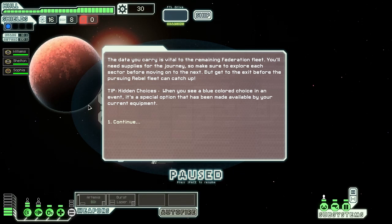I've made it to sector five, which is how I unlocked that other ship. As you do this, the longer you take, the closer the Rebel fleet gets to you. Eventually, if you don't get out of their grasp, they will catch you and you'll have to fight them and try to run away.